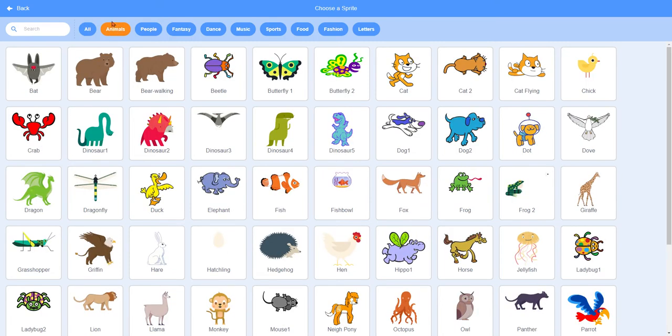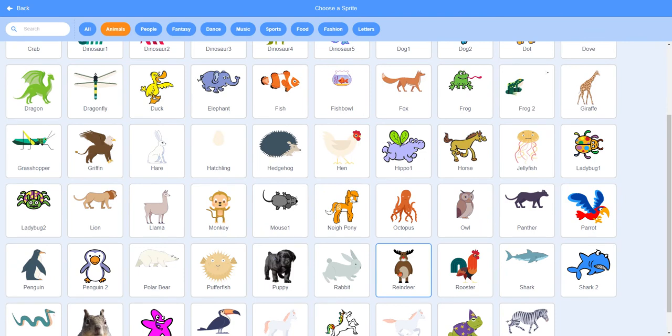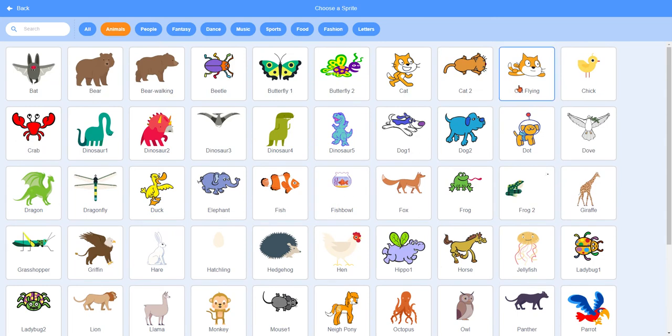In here, I have a ton of different animals to choose from and you may choose any one you want. When you hover your mouse over it, you'll notice that some of them move and some of them don't. For example, if I come down here to the reindeer, he doesn't move. If they don't move, it means they don't have any costumes, and we do want a sprite with a costume for this project. So make sure whatever one you pick, it does have movement. I'm going to go with Dot the space dog.